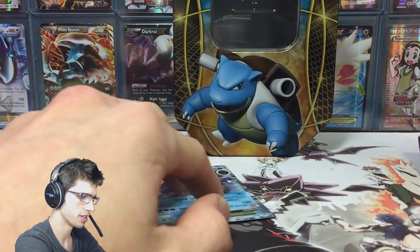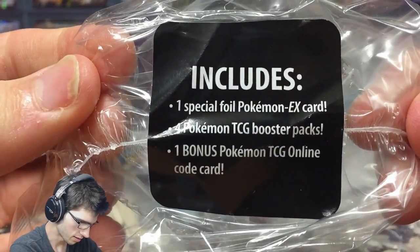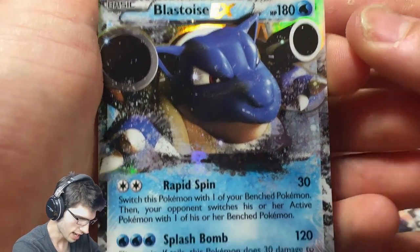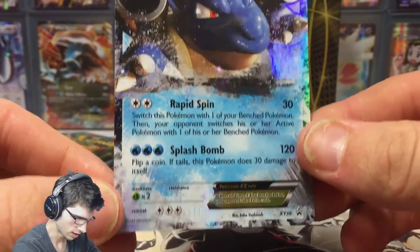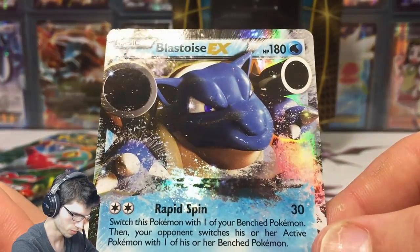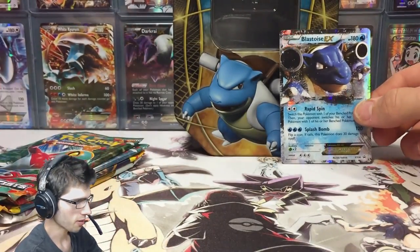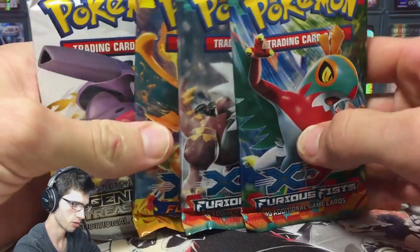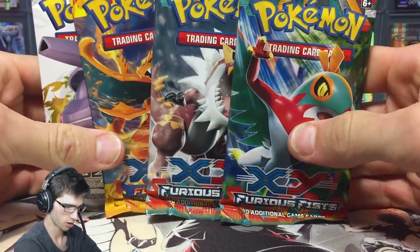Alrighty guys, we're back. In every tin you get the code that gives you Blastoise online and a deck - your one bonus Pokemon TCG online code card. Back then they didn't give you decks in these tins. Next we have the Blastoise EX - it has Rapid Spin and Splash Bomb, it's XY 30 with 180 HP. The art looks absolutely amazing, you can see the shine in Blastoise's eyes. We have four booster packs, and I'll be giving away every single code - first in best dressed, please only take one and share the rest.